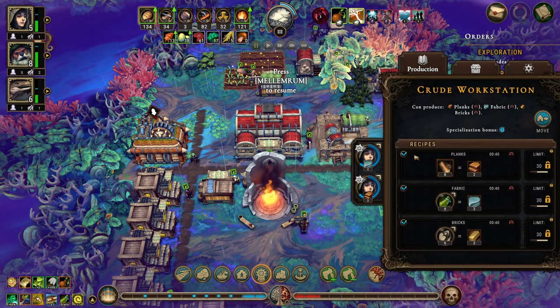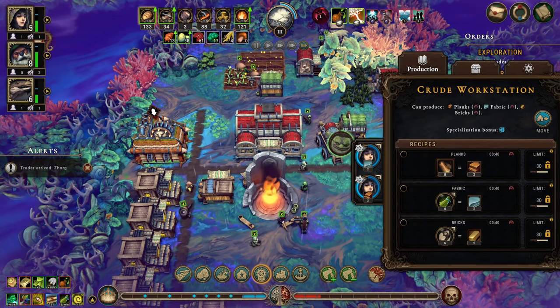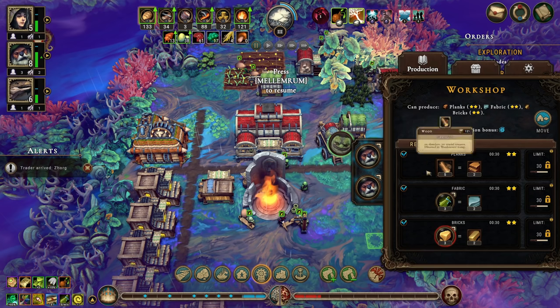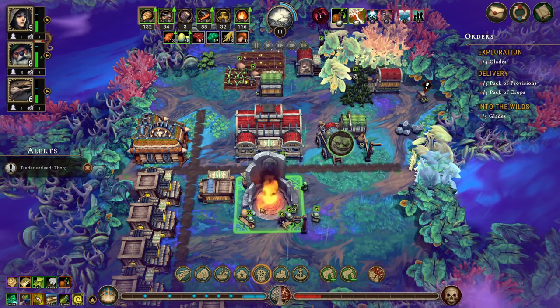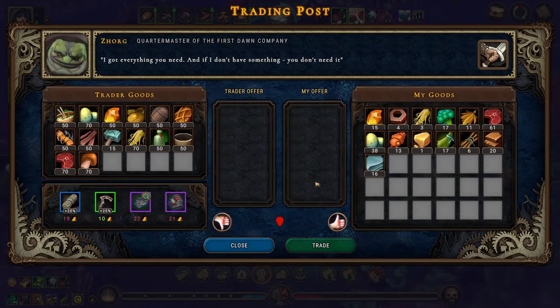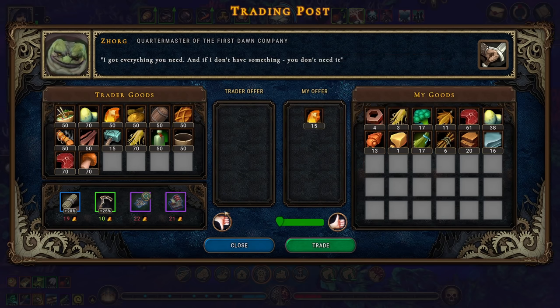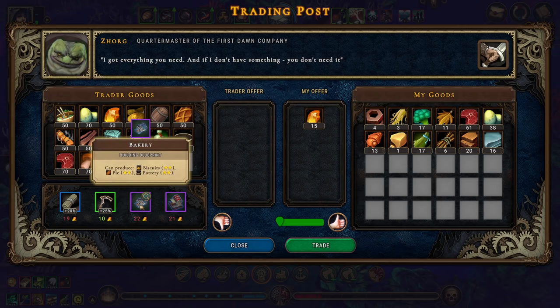We don't want you to be making anything, and I want you in the workshop. Beautiful. We have a trader here. We can sell that, or we can use it. The bakery — I really want that.